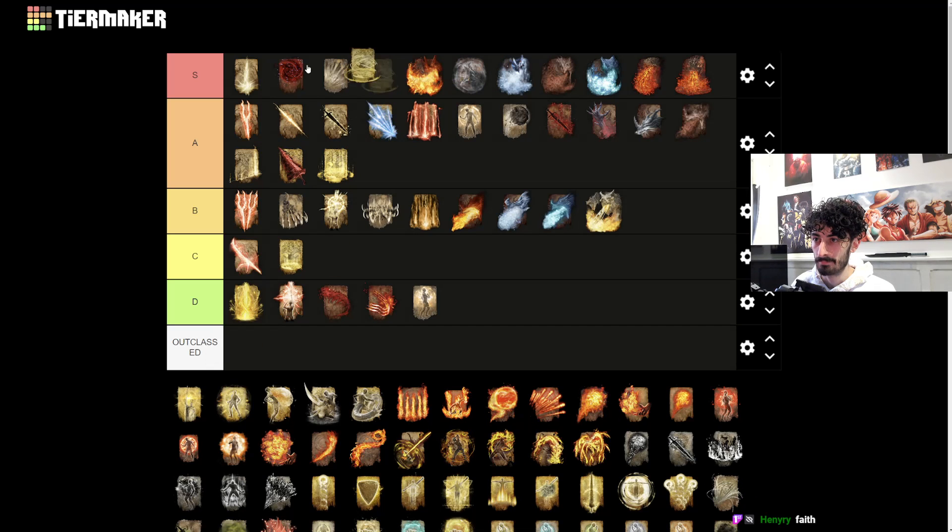Erdtree Heal - I'm gonna put it into S tier because it just does so much. It's like the best heal in the game obviously, but it heals so much health. Especially depending on your faith stat - the amount of health you get from this is actually insane.